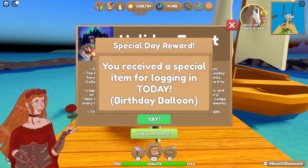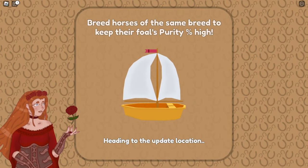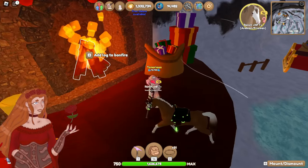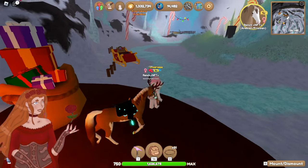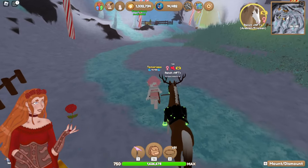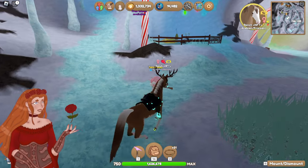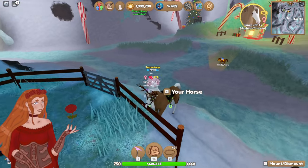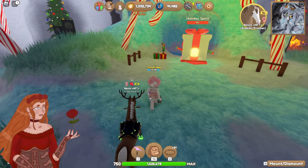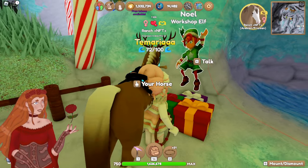The holiday event has started, and we also got a birthday balloon — that's so cute. It is the game's birthday. From the looks of it, we can add logs to this bonfire. We've got a little sleigh over here, this is so cute. The reindeer is back — what up man? Where's the elf from last year? Oh my gosh.